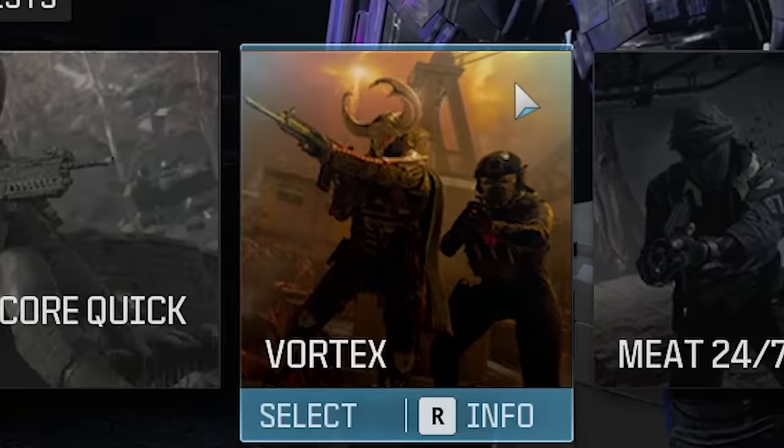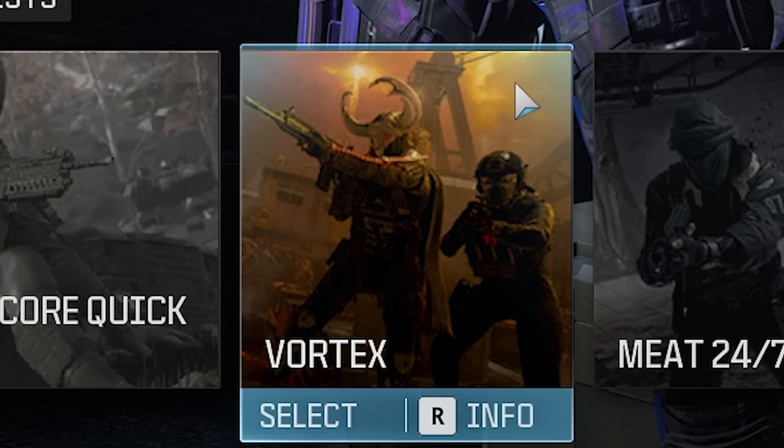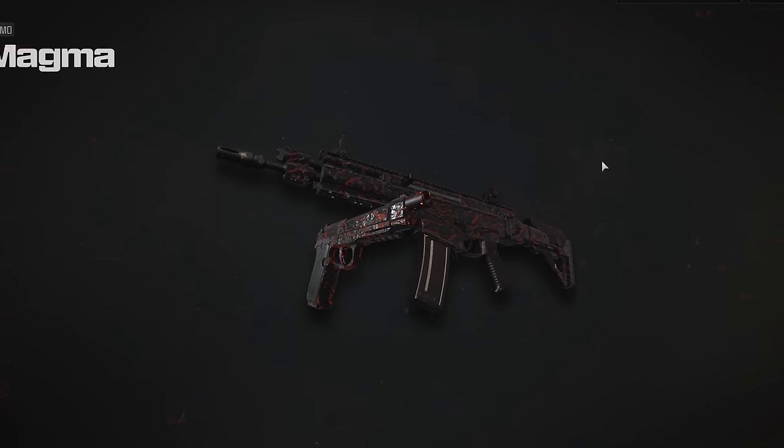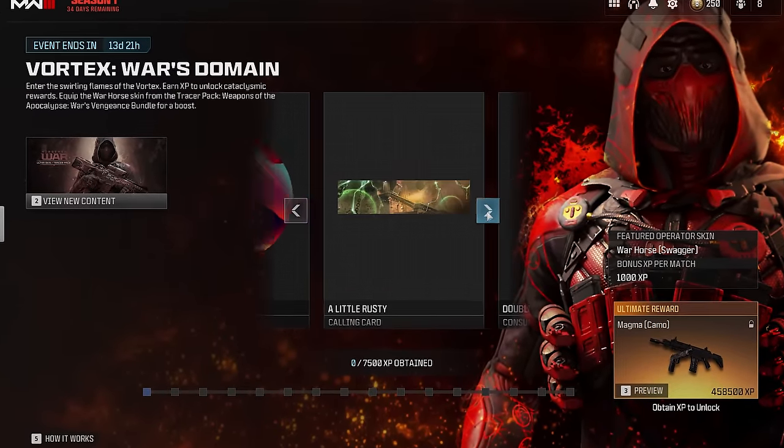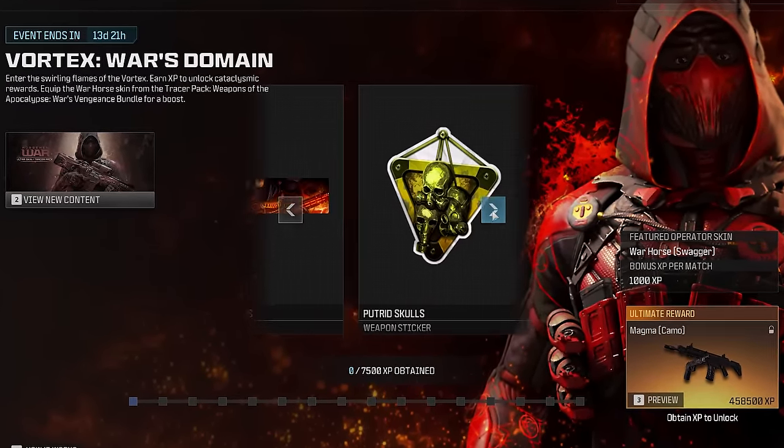The zombies multiplayer hybrid mode Vortex is finally out along with its own event. As a reward for completing this event, you get the magma camo as well as a bunch of other miscellaneous rewards you can get just for earning XP while the event is active.